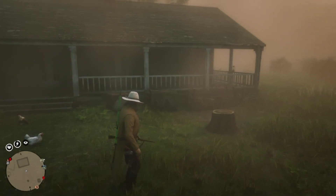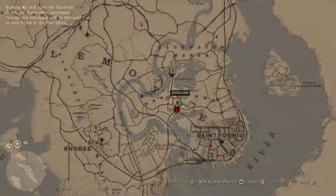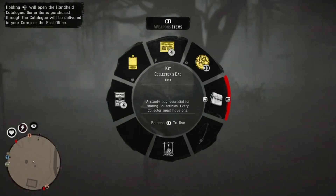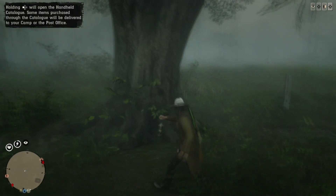Hey, what's up guys. I'm coming at you with some solo money and XP in the game of Red Dead Online. For this one you guys want to head to this location right here on the map. At this location inside of this house there is a collectible item inside of the chimney, and out back next to the tree there's a collectible item that you can dig up.